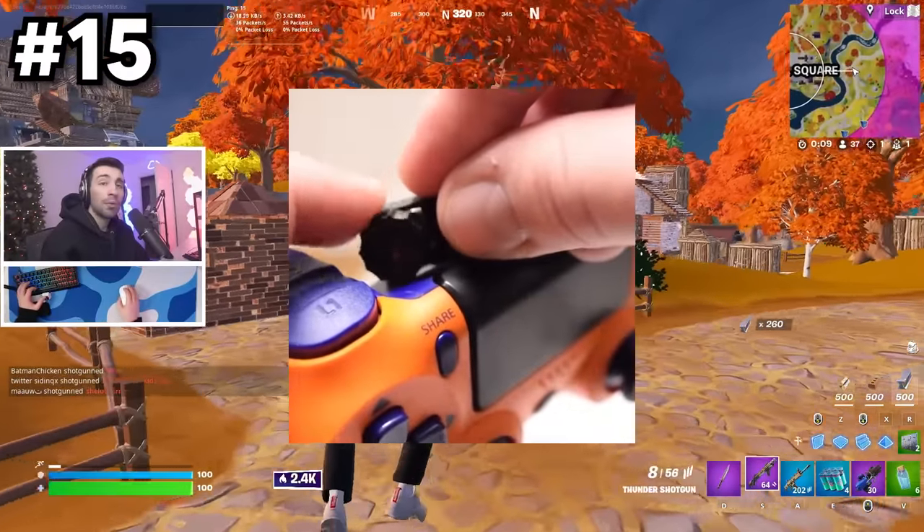Some people think the zone is completely RNG in Fortnite. If you want to make sure you're in the next zone, try to put yourself in the direct center. The white circle you see now will always be about half the size in diameter of the next circle. So if you're in the center, that center point in blue will at least be the edge of the next zone. Mark the center of the next zone and head there.